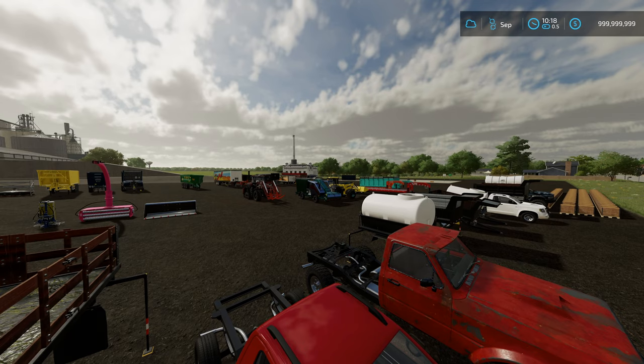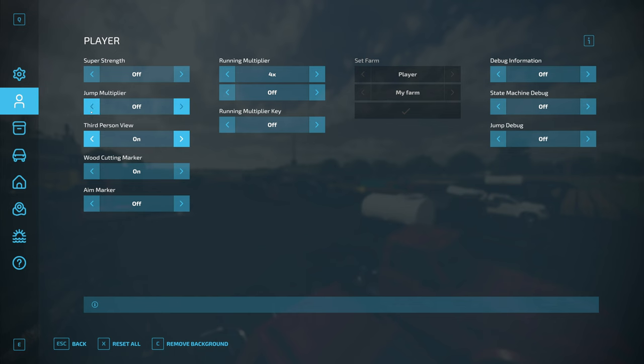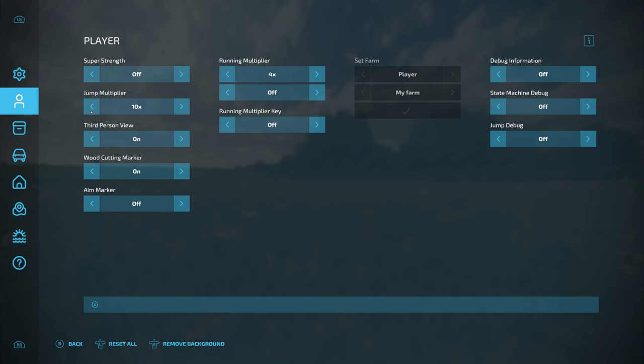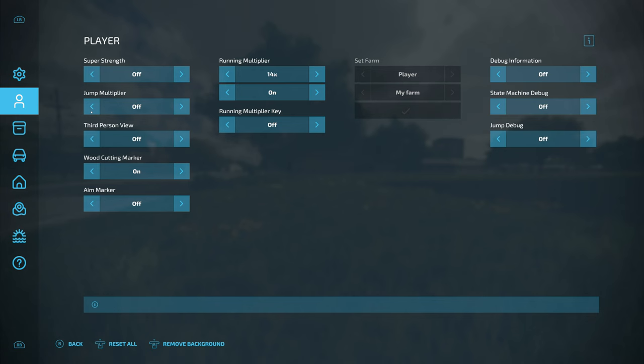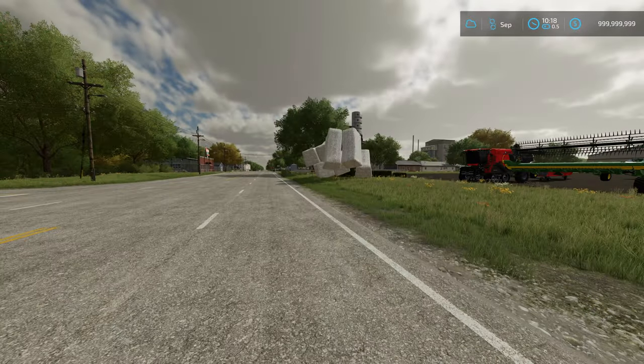The first script mod I want to talk about is easy dev controls. This allows you to cheat in money, start flying, change your timescales, turn on super strength, and increase your jump multiplier — you can jump over the entire field now. It allows you to turn on and off third-person camera, turn off your markers, change visuals, make your player run super fast. You can also spawn things — grass bales, bigger grass bales, cotton bales, logs — as many as you want.